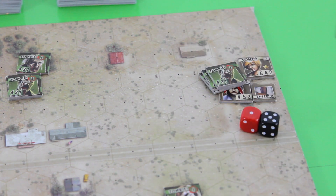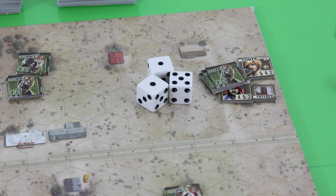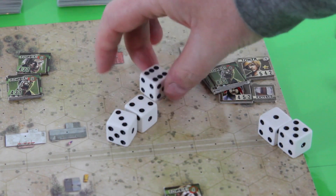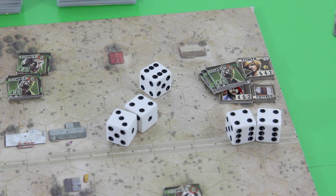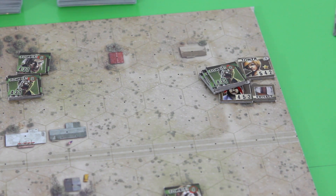In melee, you roll one die per zombie and the character rolls their melee dice count — in Back's case, two dice. A success is any result equal to or lower than your rep value. The zombies roll two successes. Back rolls two fours — also two successes — so we have a tie: neither side takes a wound. If a zombie had taken a wound we'd remove a zombie token; if Back had taken a wound we'd advance her wound marker. Importantly, melee always ends your activation — something only clarified in the FAQ, not mentioned in the rulebook.